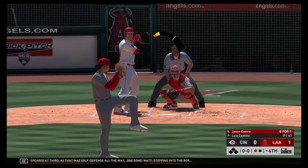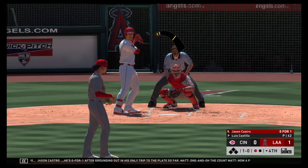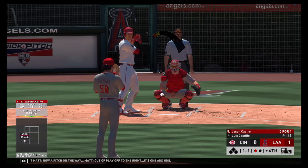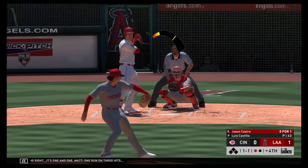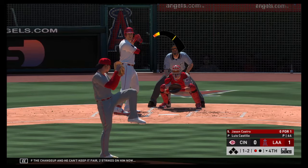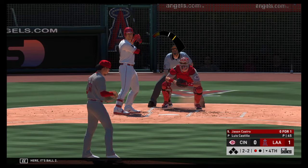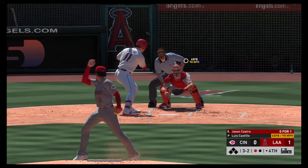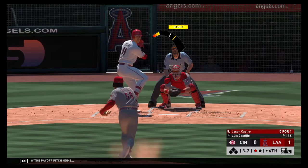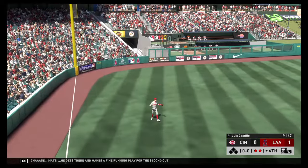Stepping into the box, Jason Castro — he's 0-for-1 after grounding out in his only trip to the plate so far. One-and-0 the count, now pitch on the way. Out of play off to the right — one and one. One run on three hits and no errors to this point for the Angels. In front of the changeup and he can't keep it fair — two strikes on him now. Looks like the fastball got away from him there — ball two. He lays off a pitch off the plate and high — three and two. Now the payoff pitch — skied in the air to straight-away left. Left fielder giving chase, he gets there and makes a fine running play for the second out.